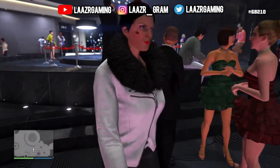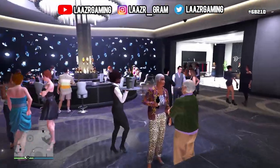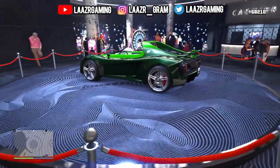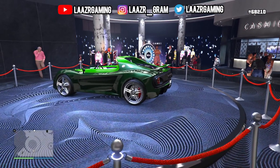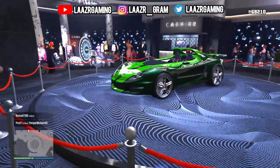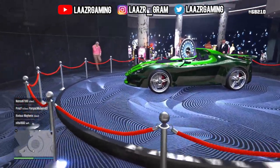However, of course, with this brand new weekly update, Rockstar Games have added a brand new podium vehicle into the casino, and this week's brand new podium vehicle is known as the Ocelot Locus. If you guys were to go ahead and buy this thing off the in-game website, it would set you back $1.6 million, so it's definitely worth going ahead and getting for free this week whilst you guys can.